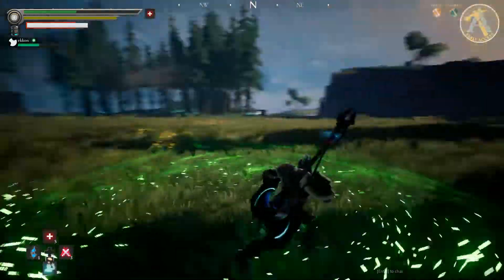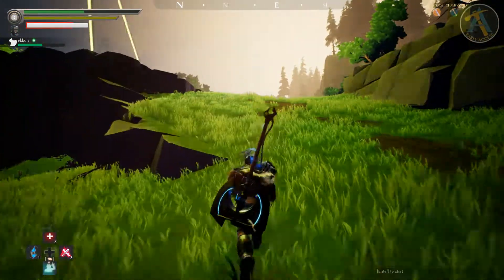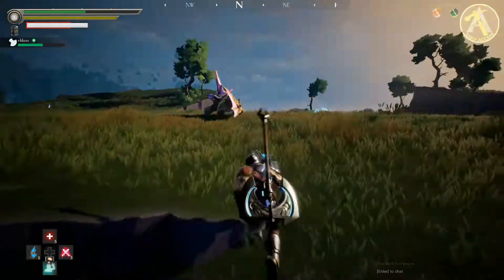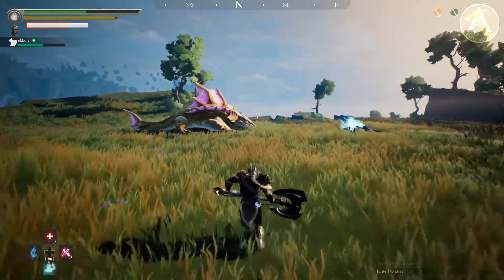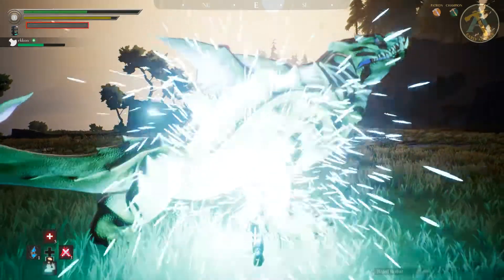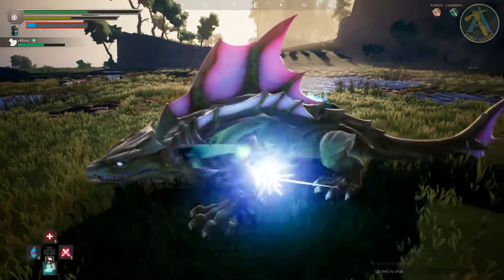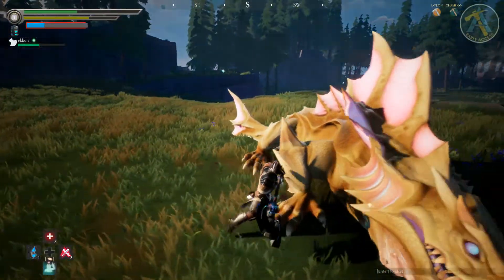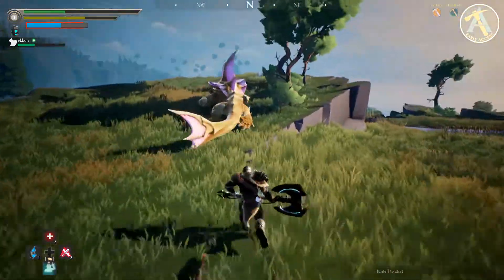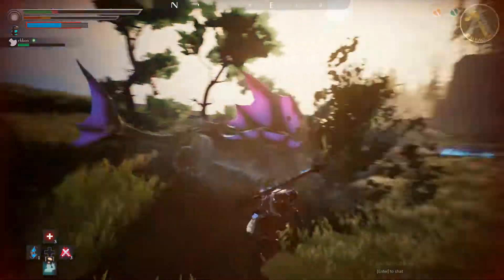The basic idea is to stick to him in the middle of his body so he won't do anything else besides spinning. Otherwise, if you focus his head or his tail, he would spin in a different direction. If you only focus his head, he'll try to knock you over with his head itself by spinning, along with his claws, and he'll charge forward instead of just spinning, or try to hit you with his tail.